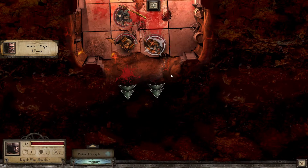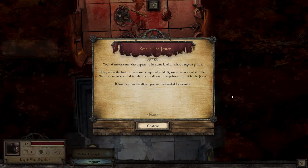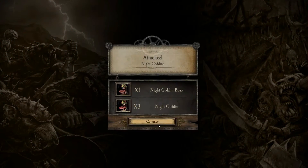Let's sally forth! Rescue the Jester — your warriors enter what appears to be some kind of ad hoc dungeon prison. They see at the back of the room a cage with someone motionless within it. The warriors are unable to determine the condition of the prisoner or if it is the jester. Before they can investigate, you are surrounded by enemies. Dun dun dun.